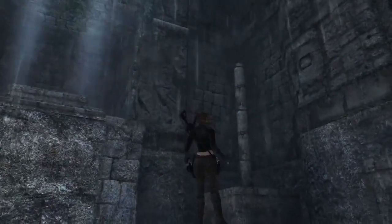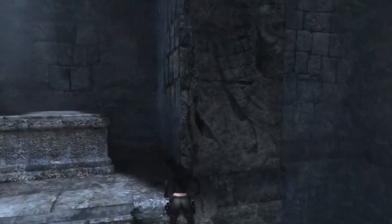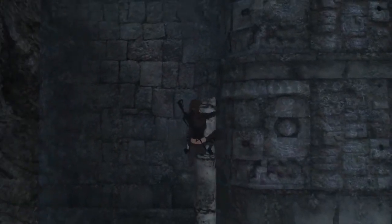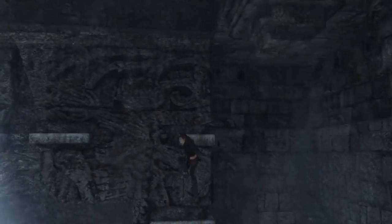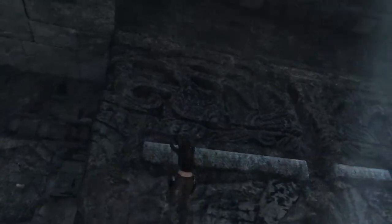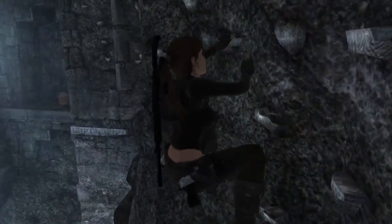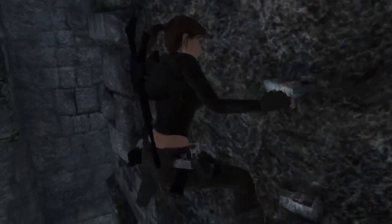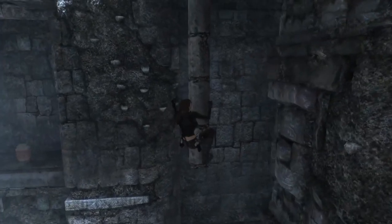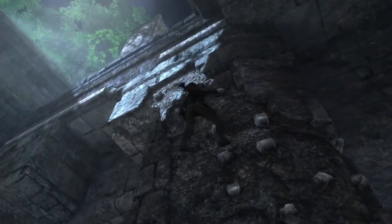I definitely see climbable. Let's start with this pole here. Can I climb on top? I can. Jump to this, up we go, shimmy along. And then — oh, there's a climbable wall over there. Let's try around to the left. I see a shelf over there that looks appealing. Let's jump right backwards — it's probably just a treasure, we can live without it.